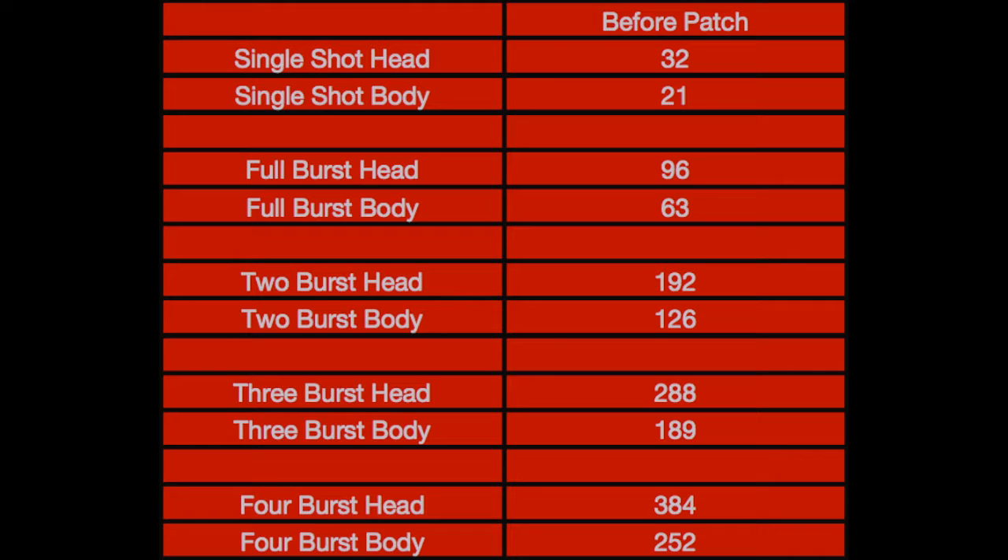In the Crucible, Red Death used to do 32 to the head and 21 to the body. Landing all of a burst on the head, you'd get 96 damage for 1 burst, 192 damage for 2 bursts, and 288 damage for 3 bursts. So it would take you somewhere into the third burst — as long as you were fairly accurate — but it would usually take 3 to 4 bursts because the odd shot misses.